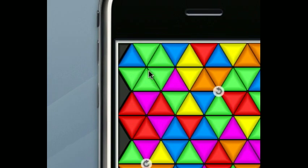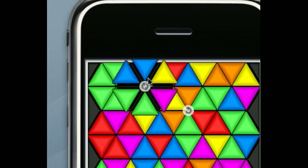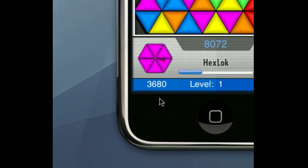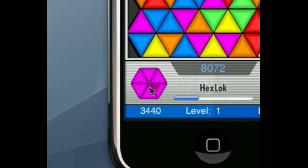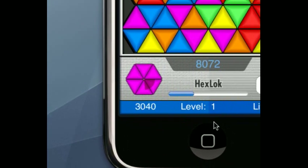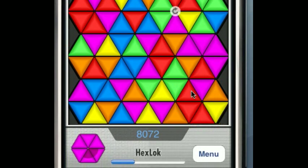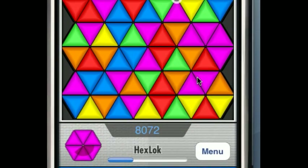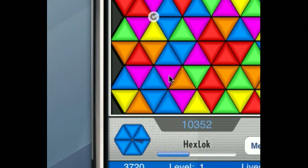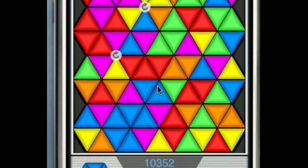Let's see what's a good move here. I'll move this up here, move this around, move this one up there. As the game goes on, the time you have for each pattern gets shorter and shorter, so it gets increasingly faster. I'm on level one right now, I've only got 8,000 points, so it's pretty easy at this point. I'm using the mouse — it's really not as easy as using your finger.